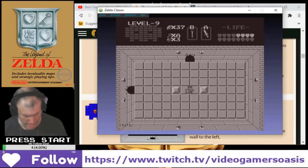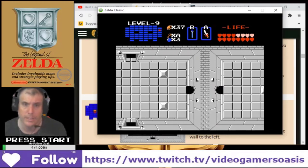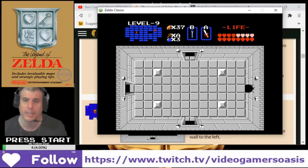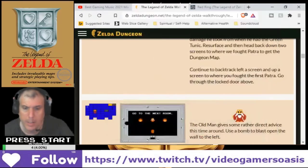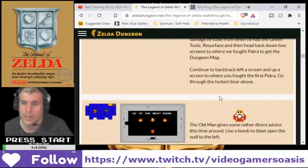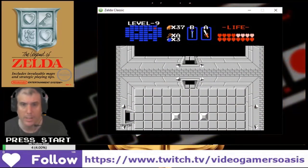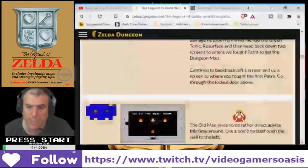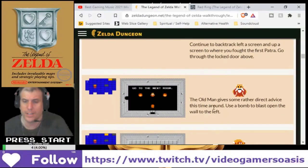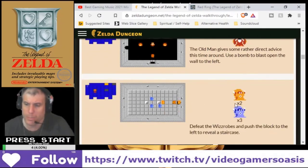Alright — left, left, and then up. Go up a screen to where you found the first Patra. Go through the locked door above, which is already unlocked. The old man gives some rather direct advice this time around: use a bomb to blast open the wall to the left. Defeat the Wizrobes. Push the block to reveal the staircase.